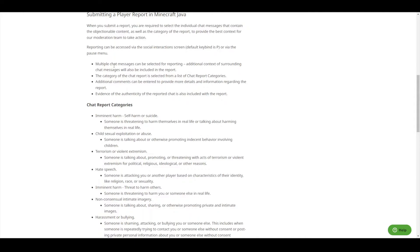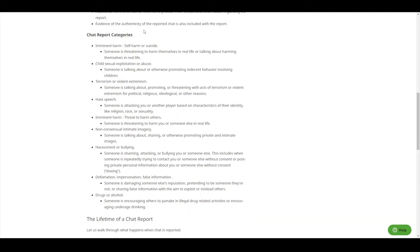This is what you can report people for. Let's go through the list: imminent harm, child exploitation or abuse, terrorism or violent extremism, hate speech, non-consensual intimate imagery, harassment or bullying, defamation, impersonation or false information, and drugs or alcohol.